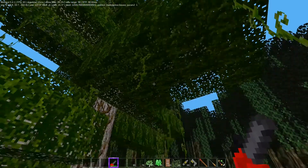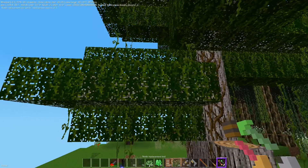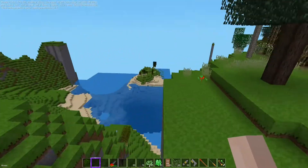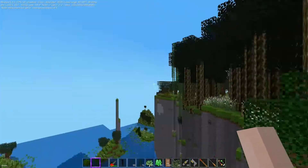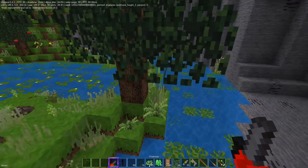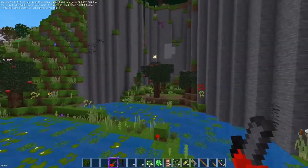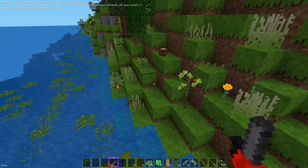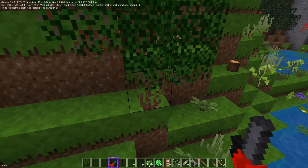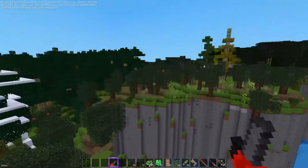I'm going to have to remove it the old-fashioned way, but I do like that branch so I'm going to save it. Over here, the chainsaw is really cool - it just takes out the whole tree. That's kind of neat. It doesn't seem to work on bushes though, so that's what it does. I charge it with that generator.